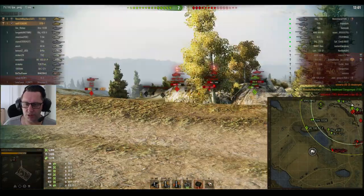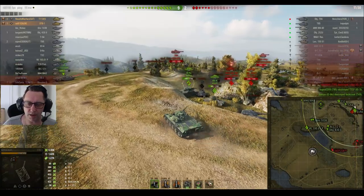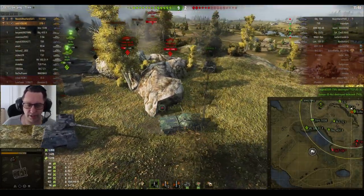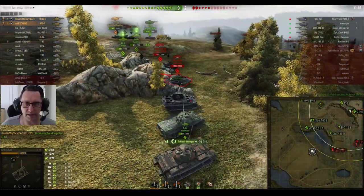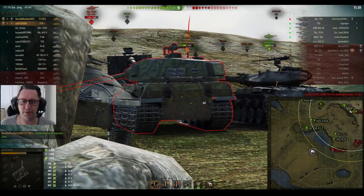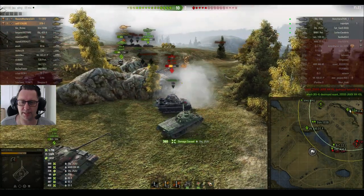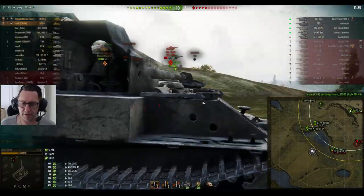A shot goes a little bit wide towards the Defender, and he's just keeping this gun working, poking over the ridgeline. The score is nine-two, it's fast and furious. He's already done 5000 damage, 1420 damage blocked, and 1279 assisted damage. He looks at the AMX M4 49 and the Object 252U — the last tank remaining on the enemy team up there — and shoots it for 360, bringing his damage up to 5800.